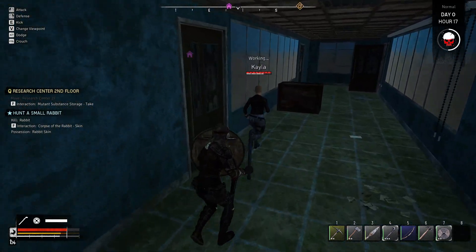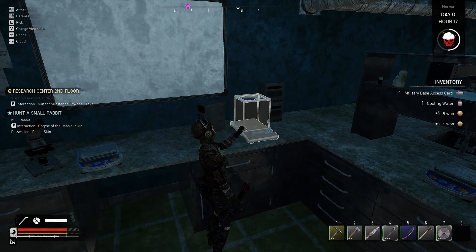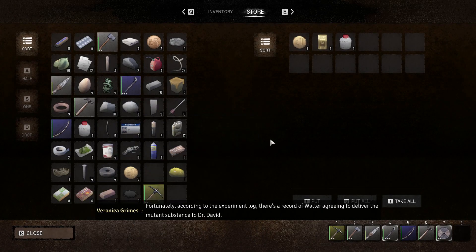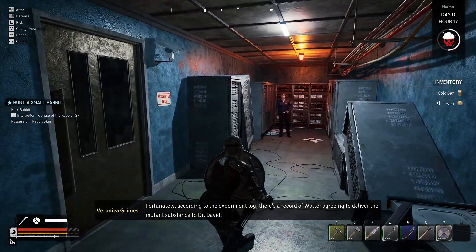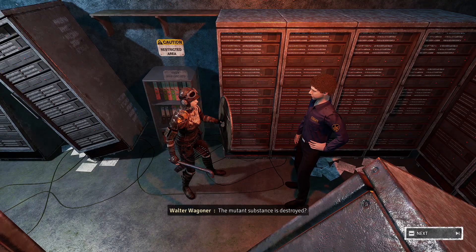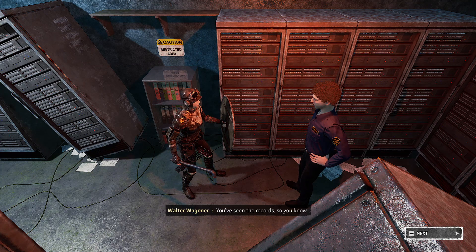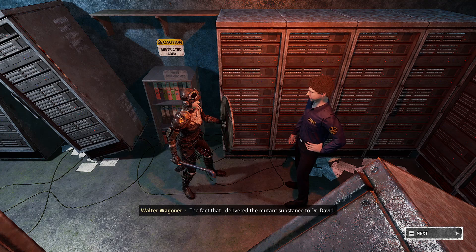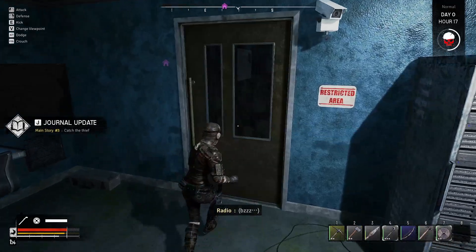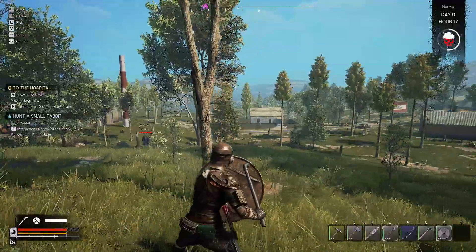It says it should be somewhere on the second floor. I feel like I've interacted with everything already. Military base access card — that could be interesting. A mutant substance is broken. Unfortunately, according to the experiment log, there's a record of Walter agreeing to deliver the mutant substance to Dr. David. Let's ask Walter about this. Walter says he delivered the mutant substance to Dr. David, so let's go to the hospital where Dr. David used to work. Walter's tone makes it hard to trust him. I also wonder how large this map is — it looks pretty damn big. I can already see the hospital from here, though it seems to be in the middle of a town.